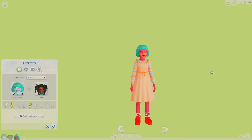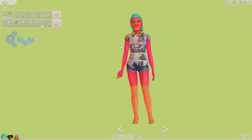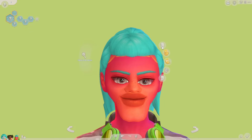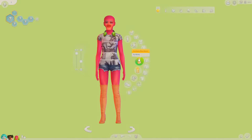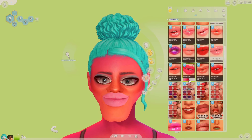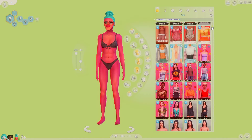Usually I'd randomize three times, but it takes a really long time for the sims to load. The skin tone — I don't know how we ended up with a pink sim, so I'm just going to age her up and see if maybe it changes. Oh my gosh, we have a nose — the nostrils are not inside of the mouth anymore! I'm going to try to give all of these sims a slight makeover. I'm not going to take too much time on it, but I do want it to look like I tried a little bit.